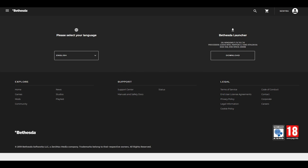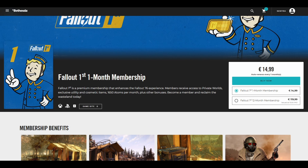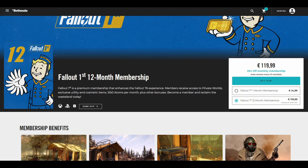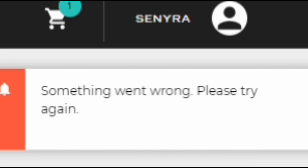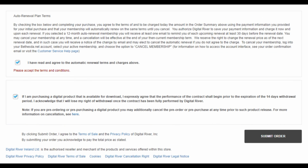You can choose between a monthly or yearly plan with different costs. You should read the small print because there's a lot of information there, such as auto-renewal — it's always going to be automatic, but you can disable this later. All you have to do is fill up your personal data and pay. If you come across an error, clear your cookies in your browser because it's a website error. I did that and everything was fine after.